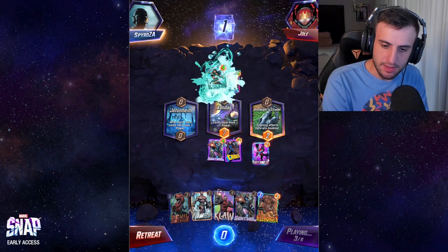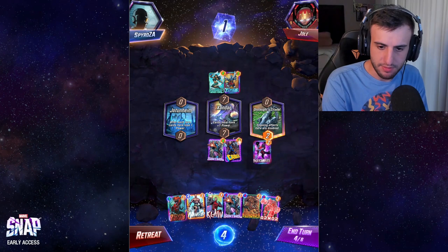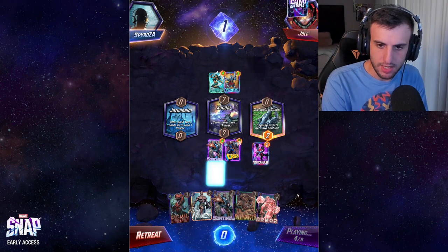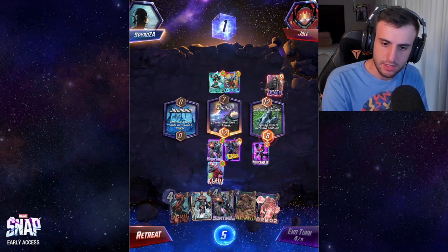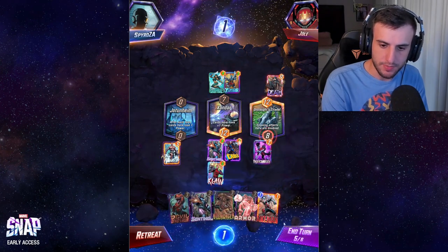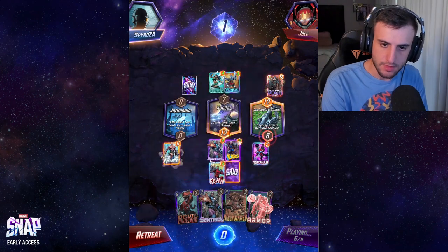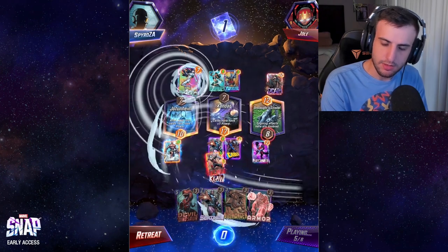Cable is stealing Killmonger from the opponent's deck, so we need to worry about our one-cost cards dying. Opponent also has Wave, which makes everything cost four next turn. Claw gets a bit of a benefit from that, so I'll go ahead and play Claw on the right lane — I can't play it in the left lane because I need that for Namor. Then I'll drop Namor into the left lane and finish with Devil Dinosaur into Citadel. Opponent plays Death — that's quite a lot of points.